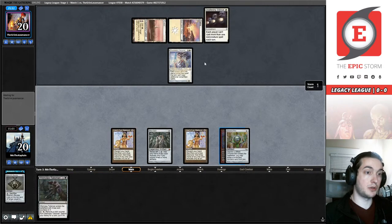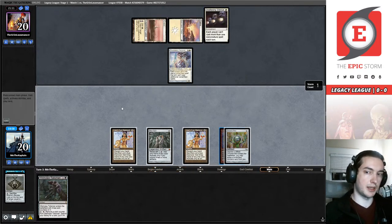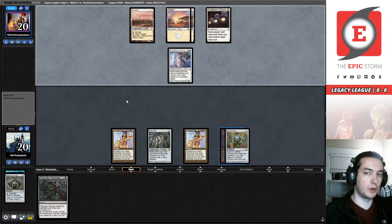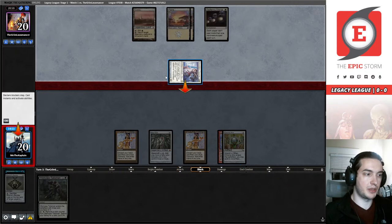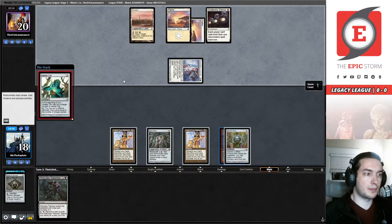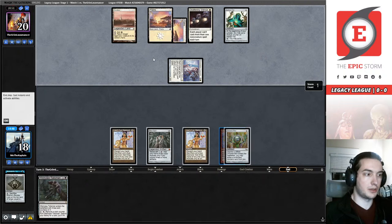I could play all of my cards through this Ethersworn Canonist. I can always Ad Naus and then just pass the turn. Bryant's right — they didn't do anything yet. They might just be using second main as a phase that exists, casting a Vial and passing the turn. Interesting.